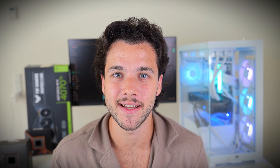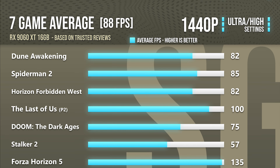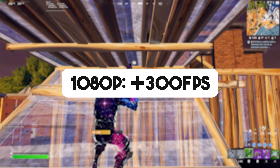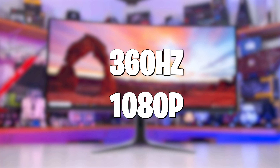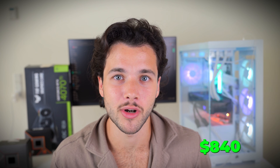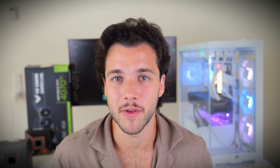I also recommend swapping the graphics card to the RX 9060 XT. It's not as powerful, especially in high-demanding games, but for Fortnite it's completely fine — you'll achieve well over 300 to 360 plus FPS on average, easily fitting a 360Hz 1080p monitor. Making these swaps brings the total price down to around $840, which is less than $850 for an amazing Fortnite PC. It won't be as fast as the main system, but it's a very complete build for under $850.